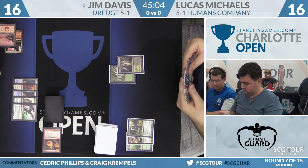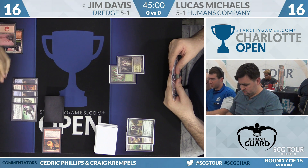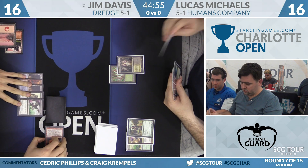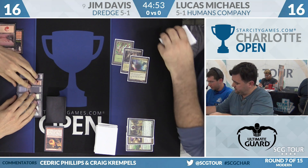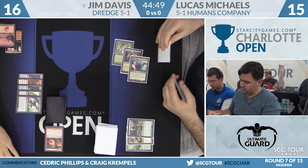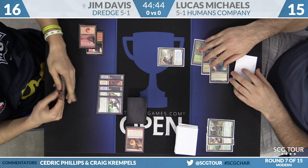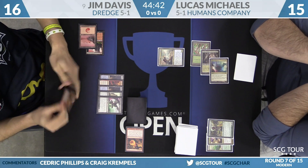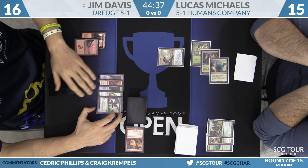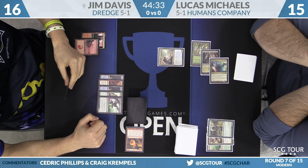I just look silly after saying these decks are going to do whatever they want and not interact — and they're interacting right away. Sin Collector, Conflagrate, kill your two guys. Here's a Mana Confluence, something that ties the room together for this Humans Company deck — plays a lot of colors. A Reflector Mage with nothing to target is not very exciting. Between Cavern of Souls and Mana Confluence, they have access to all the colors they could want.